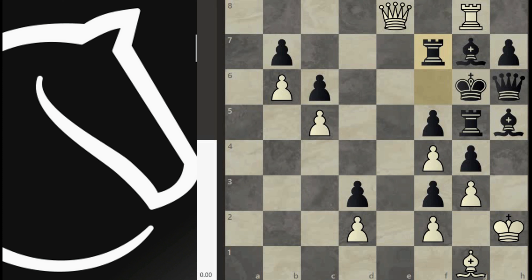But the bishop on g1 is in a prison — there is no way to move it out. Thus we have to bring the king into the battlefield. Let's start the ultimate journey.